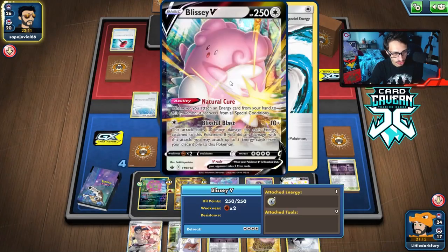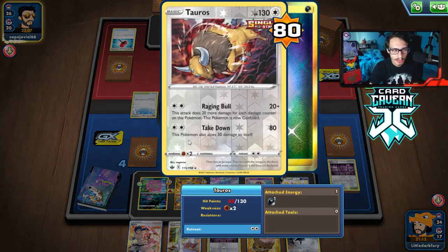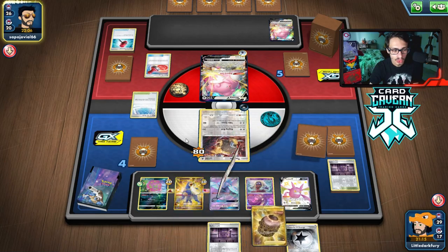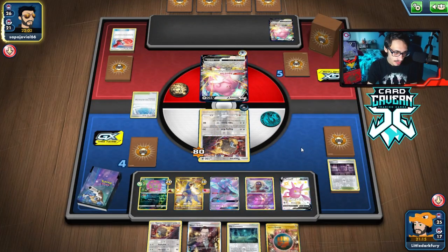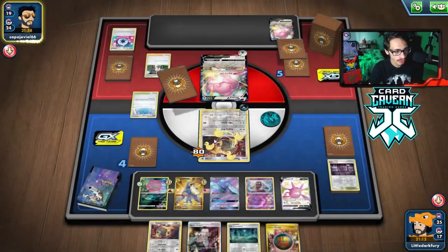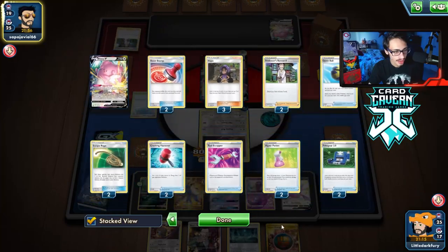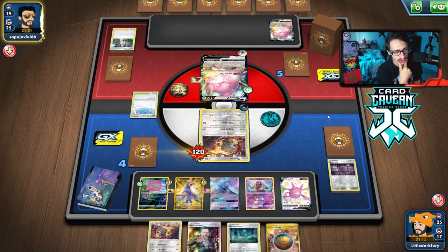They do stamp me to four — hmm, not a very good hand. Didn't get a supporter, didn't get a Bird Keeper switch. That Stamp actually might do me in. But they got a Cape though, so it doesn't matter for Blissey's HP. I might just Retreat the Tauros — we have 10 HP left. We're not gonna be able to kill Blissey unless we can get a Cape on. We really need to get like a Bruno or something, or Bird Keeper.